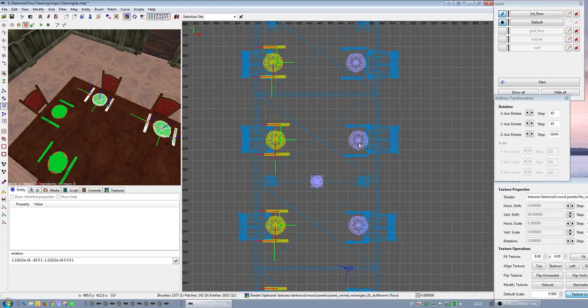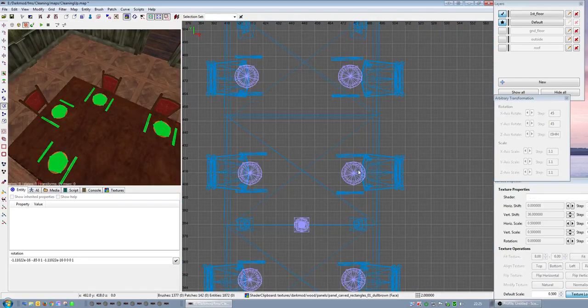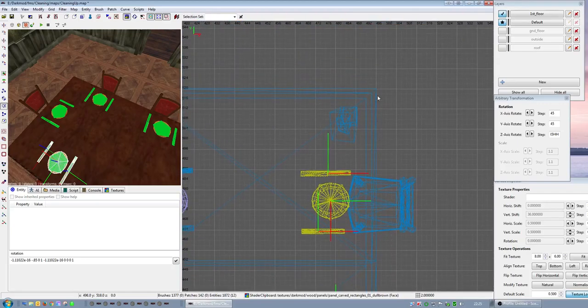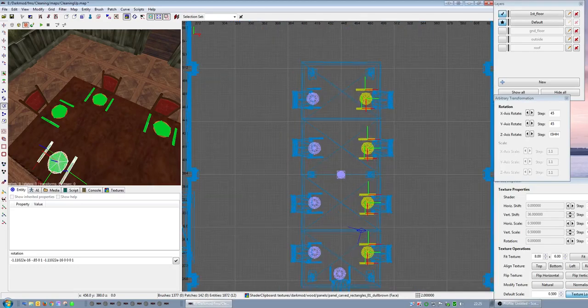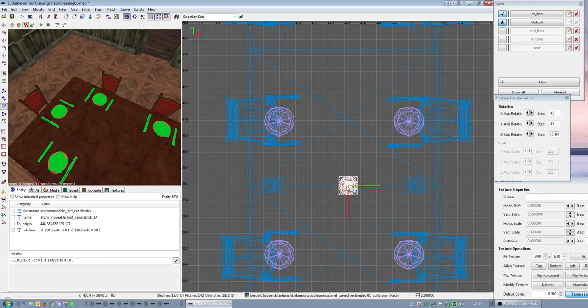Why are the plates not exactly in the middle? They appear to be 1, 2, 3, 4, 5 - it's those ones that need to come out a bit. 1, 2, 3, 4, 5 - it is 5 in from the edge. What the hell am I seeing here? For some reason I thought that candle needed to go left or right, but that's smack in the middle of the table. Let's move it across one - better.